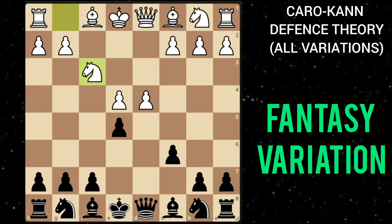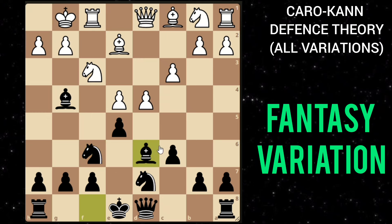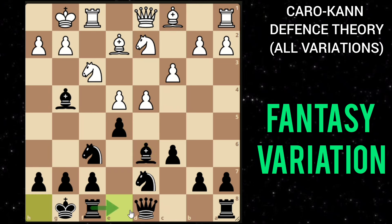If he plays knight f3, you play bishop g4 putting pressure on this knight. If he plays c3, you can play knight d7, and after bishop e2 you develop the other knight. After he castles, you play bishop d6 defending this pawn. If he moves his other knight to defend this pawn, you can castle, bring your rooks, and continue the game.